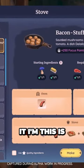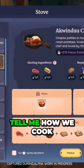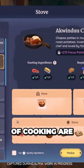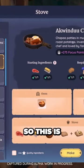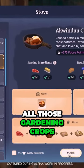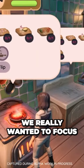All right, now that we've harvested it, this is the first time we're taking a look at cooking. Tell me how we cook, what the benefits of cooking are, and how all of that works. So this is the main feature for using all those gardening crops you're growing. It's a skill that we really wanted to focus on multiplayer gameplay in particular.